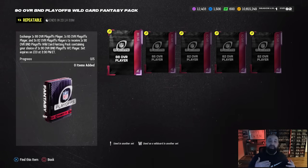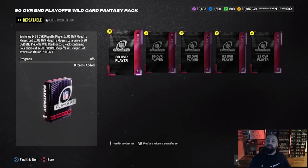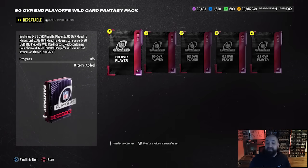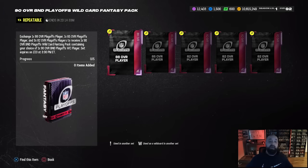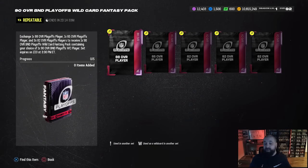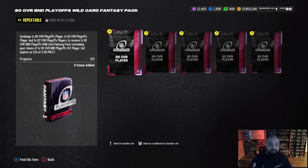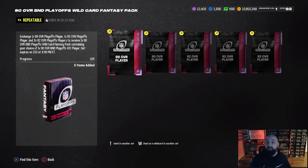If the Bills win this weekend, Jordan Poyer's card goes from a 90 to a 91 for free assuming you complete the set. These cards are BND so you can't buy or sell them on the auction house. If the Bills win their next game he goes up to a 92 for free. If they make the AFC Championship and lose, Poyer still goes to a 93, but getting him from a 92 to a 93 will cost some training. Next week this set will give out 91 overall cards and will be more expensive, so if there's any card you need for a theme team - like Jason Kelce or Jordan Poyer for Eagles chemistry - do it today.